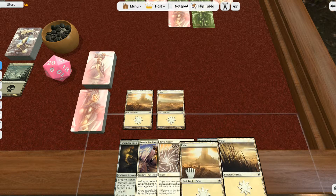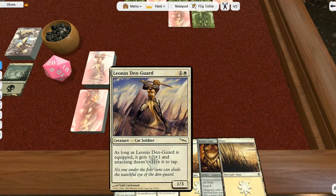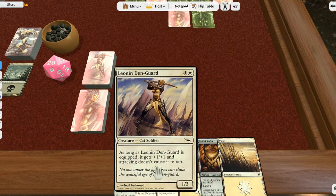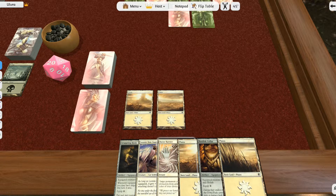So you untap, draw a card, and play a land. Then the true part of the turn starts. I have two mana now, which is enough to summon the Leonin Dengar. You can now use your spells — spells can be summoning spells or instant spells like Razor Barrier. Razor Barrier is an instant, which means I can cast it any time. If it were a sorcery I could still cast it in my turn, but sorceries can only be cast before you enter combat or after combat ends, and only during your own turn.